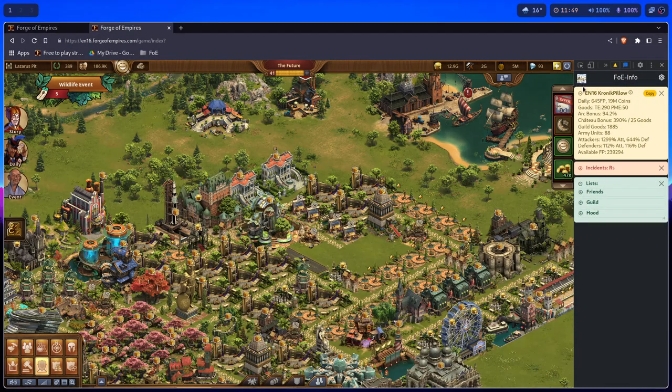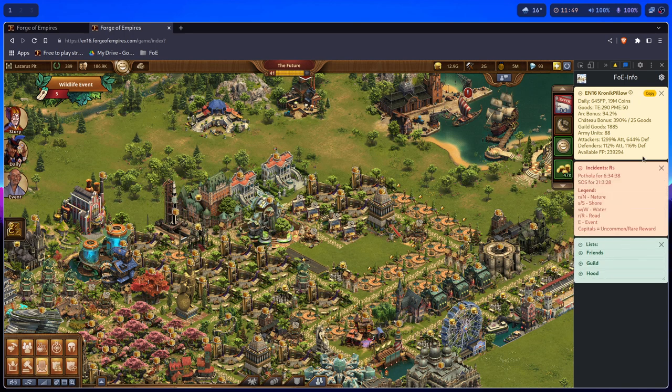When it comes to incidents, when you click on the title of the incidents it will expand and tell you the legend. It will tell you that a small n and a big N means nature, small s and big S means shore, water, road, event, and so on.